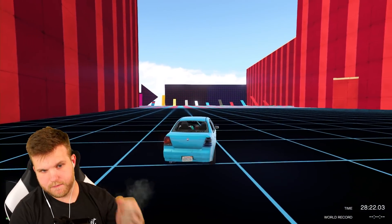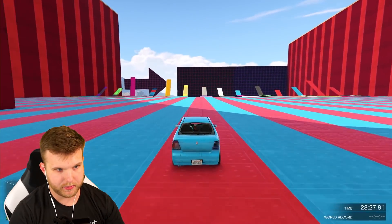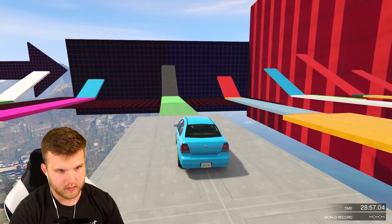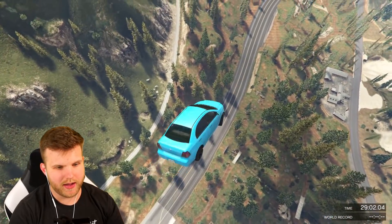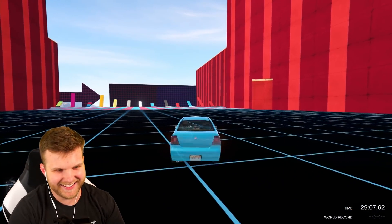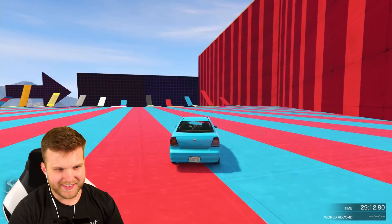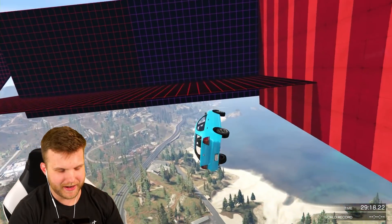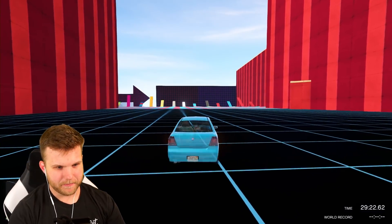Here we go - the infamous pick-the-right-jump section. I don't know which one to pick, there are so many different options. That one's got a boost pad and a slow pad on it. Which one's the right one? Oh no - I wanted to pick that one but it wasn't right. What about this one? It doesn't even matter, I drove off the side.